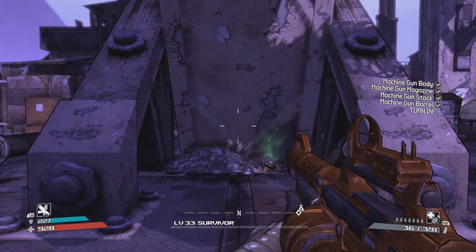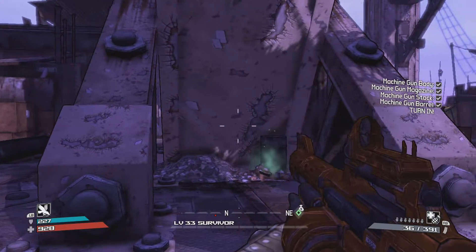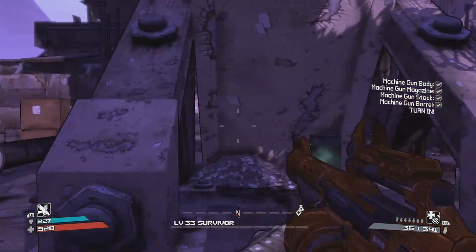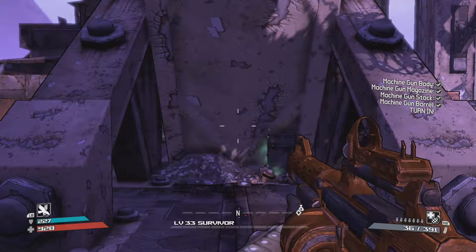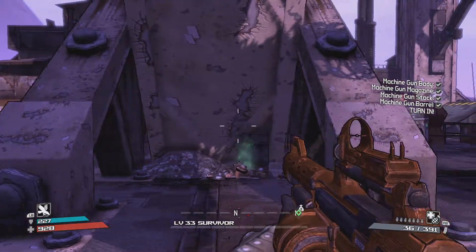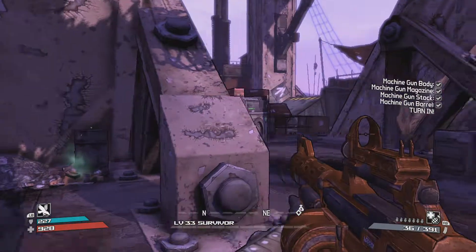I'm going to show you the most effective way to defeat Baron Flint in Borderlands. What you want to do is shoot at him when he's reloading his weapon. His weapon fires a burst of about five to six rounds and then he takes about five seconds to reload, so you want to rush up to him and shoot him as much as you can.